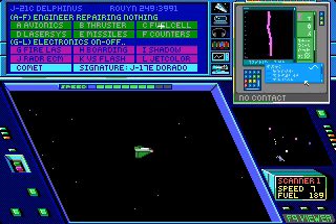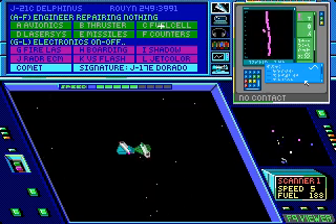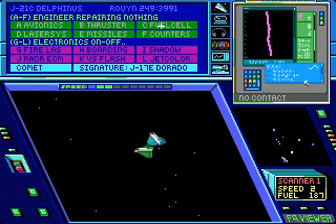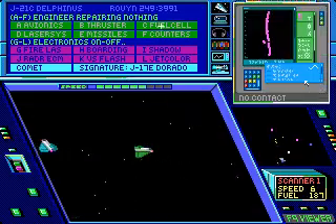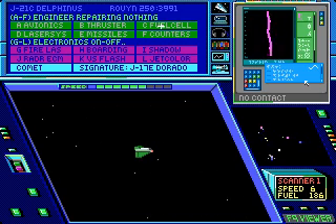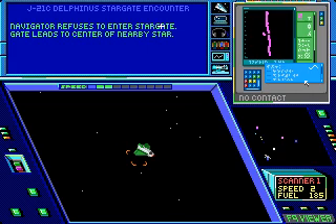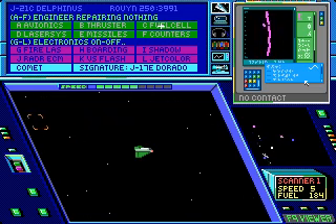Oh yeah, by the way, when you're flying around here, you're going to find these ships - they're completely stationary and you can't target them. I don't know why they're there; there's at least like two of them. Here's a Stargate right here. Navigator refuses to enter Stargate - gate leads to center of nearby star. Well, I guess it's a good thing that you refused to do it, right?